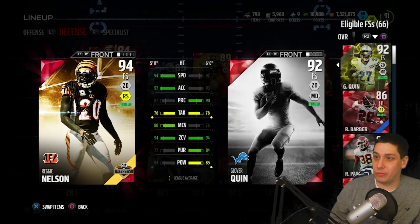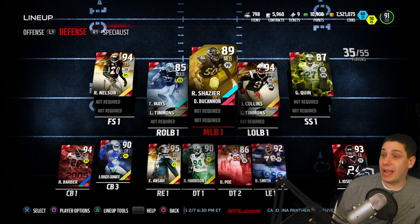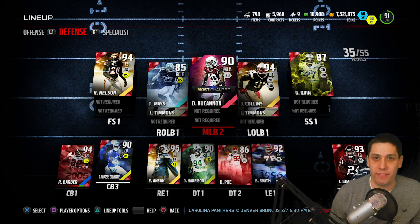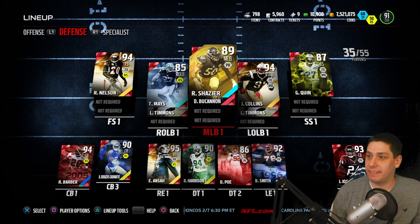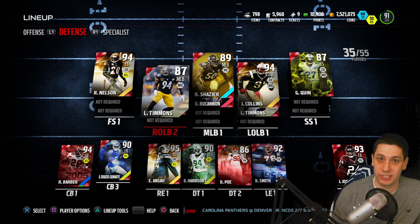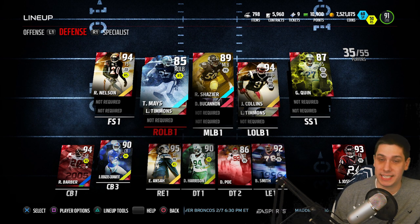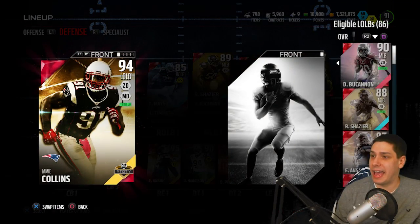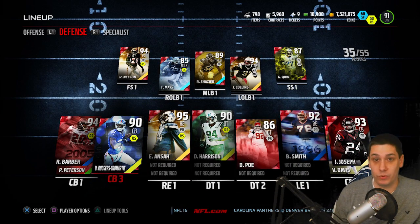On the other side we've got Team of the Year Reggie Nelson — a very good card, not super expensive, so you can get him on a budget team. Ryan Shazier in the middle is a guy I usually user-control, and we've also got D.M. Buchanan. I user-control either of those two with my 3-4 defense. It's all about speed, acceleration, agility, catching, and hit power. Taylor Mays is somebody I like to send on blitzes as my right outside linebacker, and I'll sometimes sub in Lawrence Timmons. Jamie Collins, Team of the Year, at left outside linebacker — absolute monster. I couldn't do much better with my linebacking crew without spending millions of coins.